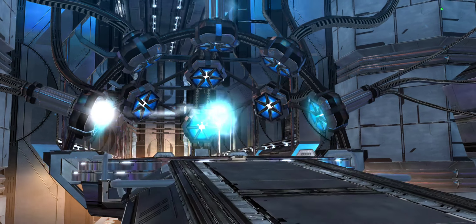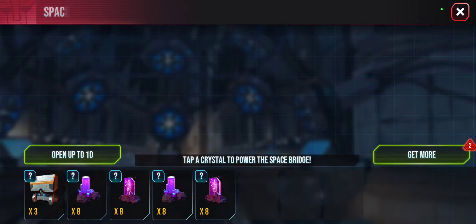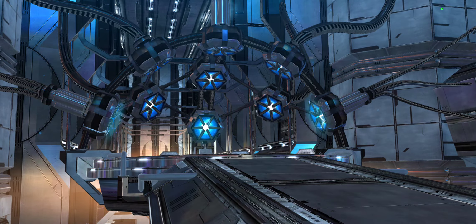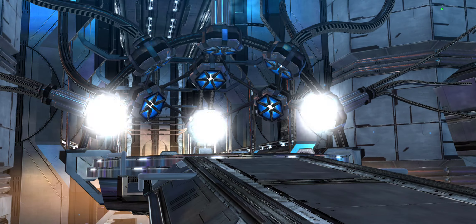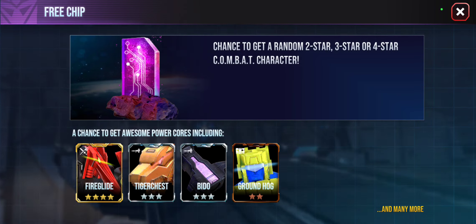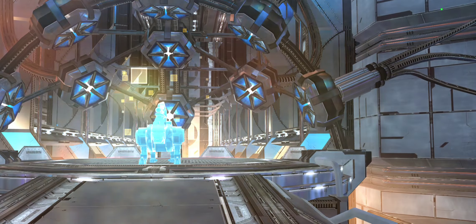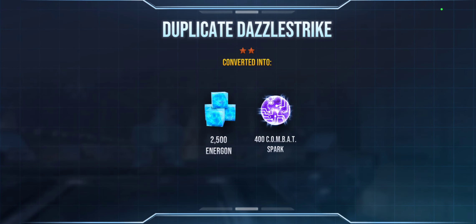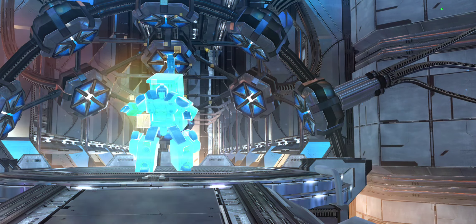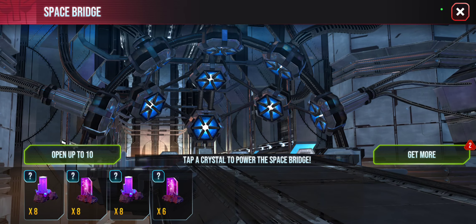As always, this week is Decepticon week. Last week was Autobots, next week will be Autobots. This week all of our premium crystals are going to be of the Decepticon variety. So even though I can't get combiners from them, I can still get some pretty cool additions to my collection. That being said, let's open all of the Autobot chips, then all the Autobot free crystals, all the Decepticon chips, all the Decepticon free crystals, and move on to premium crystals.